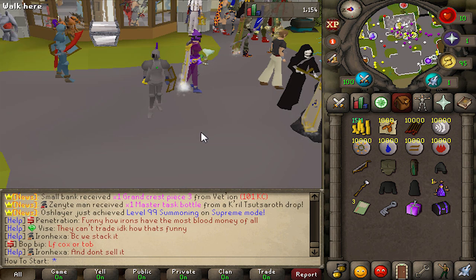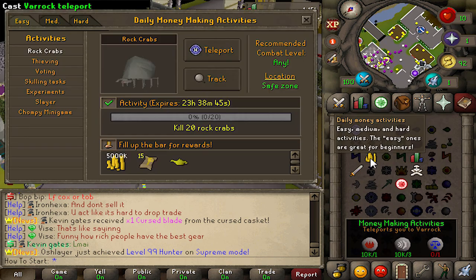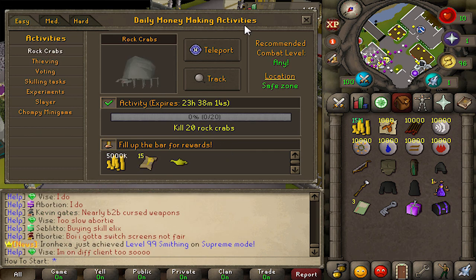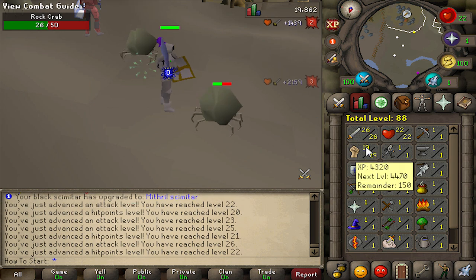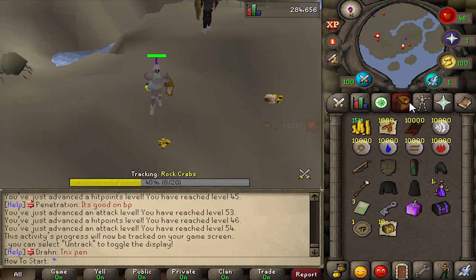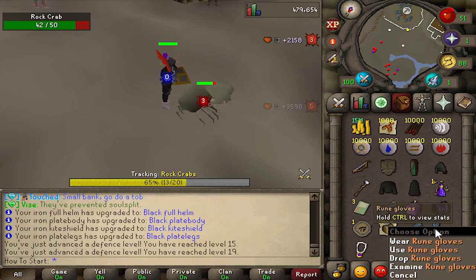Now that you understand how the server works, let's get into actually starting the account. There are some low level monsters like chickens and yaks, but don't do it. Instead, train on rock crabs or experiments — these are part of the daily money-making activities, and you just kill 20 or 15 of them to get some extra rewards. Start off on rock crabs until you've killed 20 of them. I'm leveling up and it's automatically upgrading my gear. Just focus on attack and strength for now; you don't need defense just yet. When you hit 60 attack, pick up a dragon scimitar, get some rune gloves and a glory, and then start training up your defense so you can actually wear them.